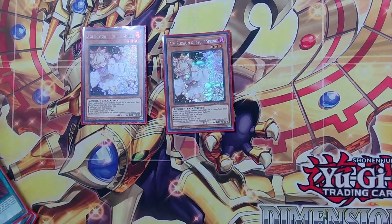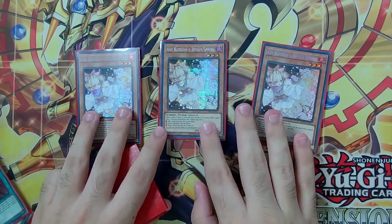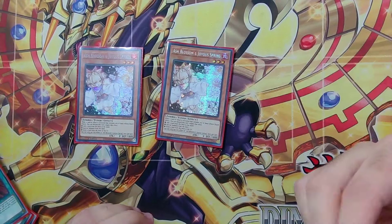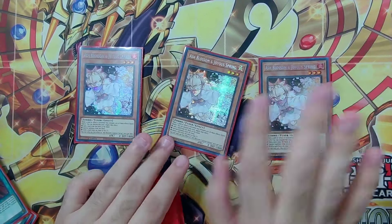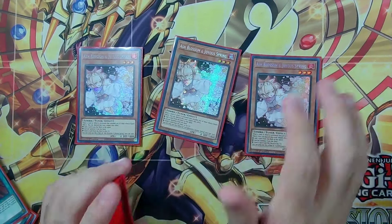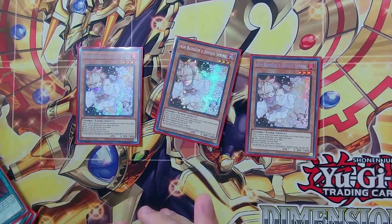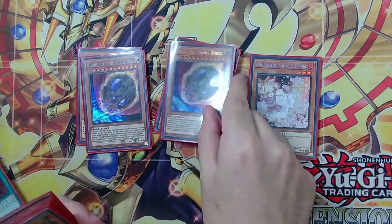Now let's get into the hand traps. We have Ash Blossom, which is insane right now, mainly because it can negate either the Tract or the Requiem, so it comes up a lot.